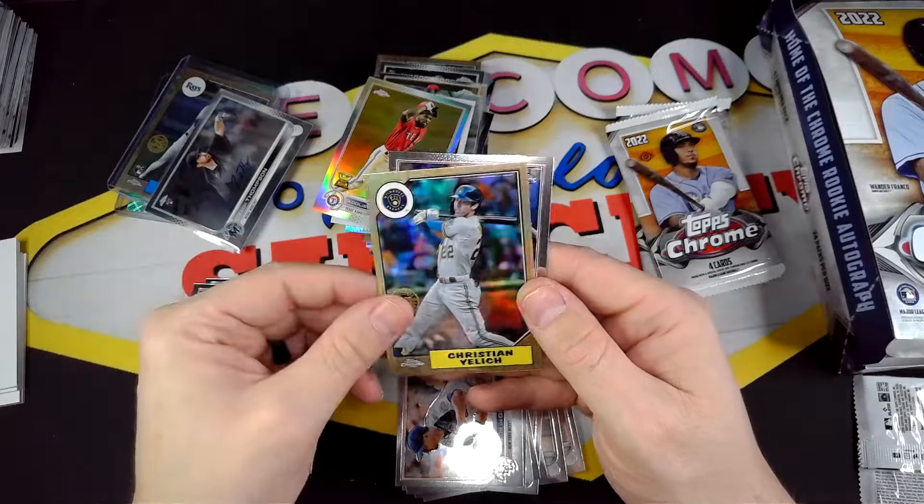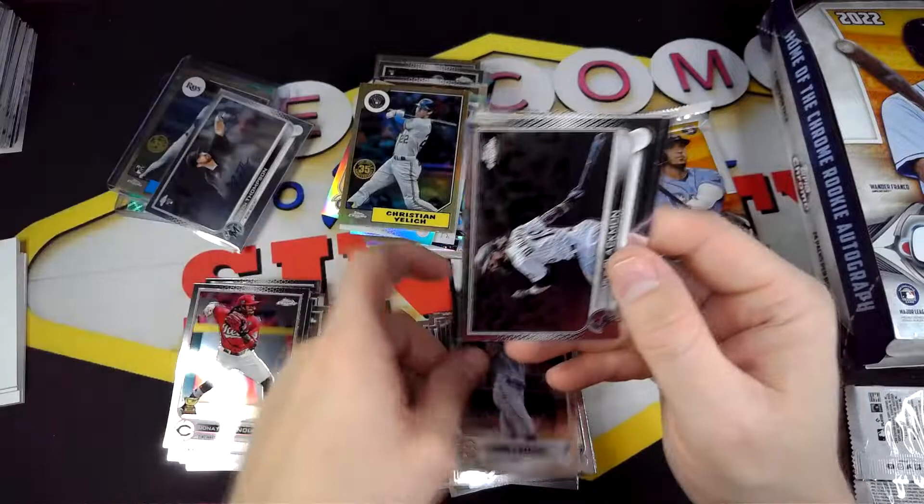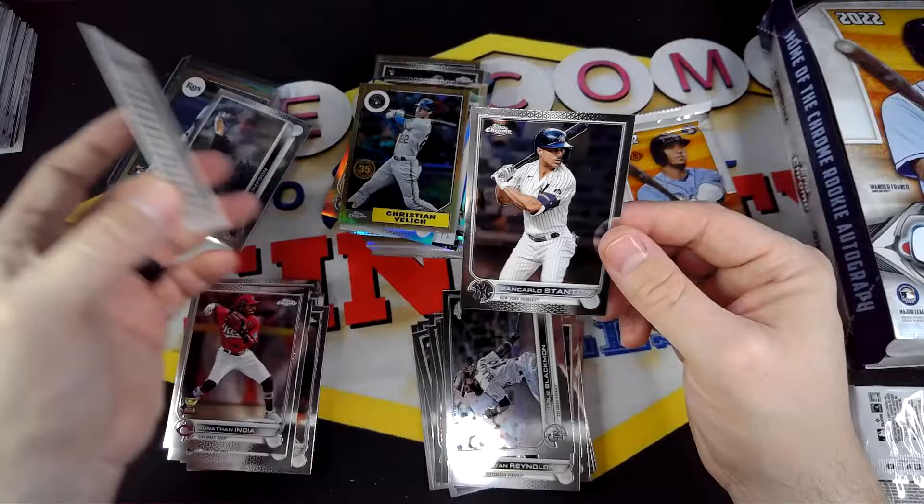Alright, we got Josh Lowe, Jonathan India, 87 Evan Yelich, and Ian Happ. Alright, we got Brian Reynolds, Charlie Blackman, Brandon Crawford, and Giancarlo Stanton.